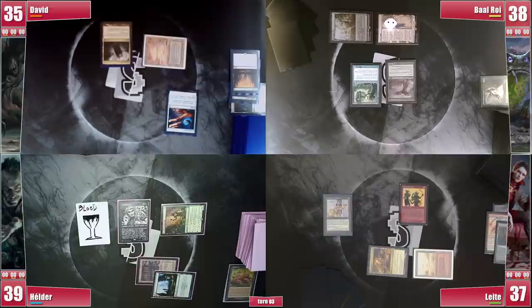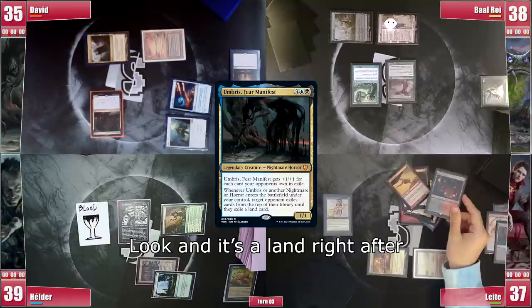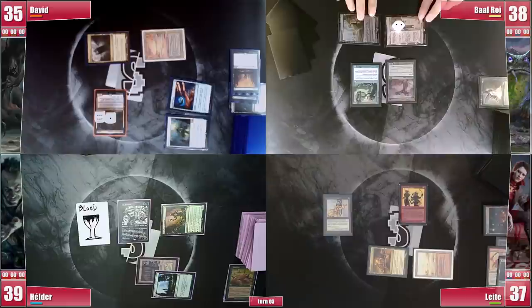David plays a Mana Vault and casts his Umbriz, entering and triggering. It's not his main plan, but a huge horror beating face also does the job — not to mention it completely ruined Leite's Snoop combo.